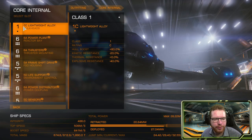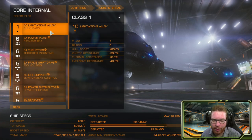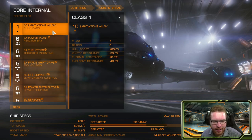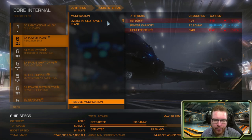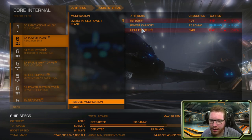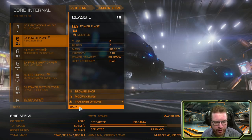Moving over to the core internals, I have done absolutely nothing to the lightweight alloy. You could put a heavy duty engineering modification on this — it will give you more hull with no drawbacks, since the mass of these is already zero so it can't really be increased. That could be an upgrade if you want a little bit more hull to give you more time to get away if attacked. For the power plant, a 6A with only grade one overcharged — we only need that to get enough power to make the whole thing run, no reason to go all the way to grade five as it will just give you more heat. I can see I forgot to put the thermal spread on the power plant as a special modification, so I'll have to do that.